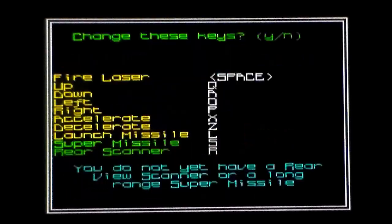Define Controls. We're going to go with Default Controls. Fire Laser: Space. Up: Q. Down: A. Left: O. Right: P. Accelerate: X. Decelerate: Z. Launch Missile: L. And Super Missile and Rear Scanner — you do not have either of those at the moment.